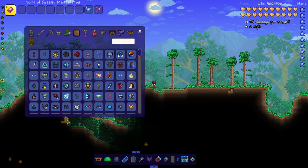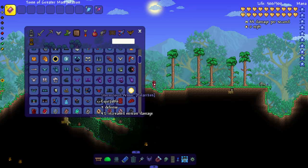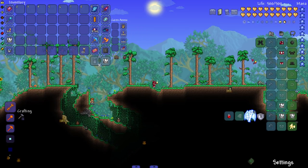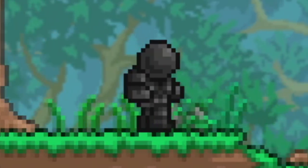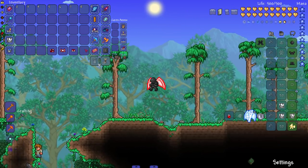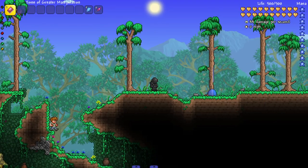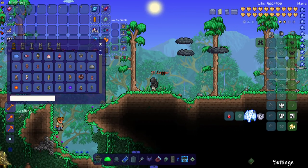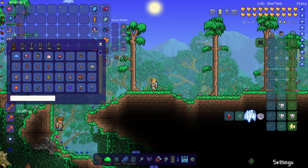There's a good bit to look at. Let's start with armor. We have the Storm Cloud Armor — it's a summoner set that looks pretty funny. It looks like a gel or slime armor set. The set bonus summons clouds to drench your foes and increases your max number of minions. Look at that — it's a very unique armor set right off the bat.